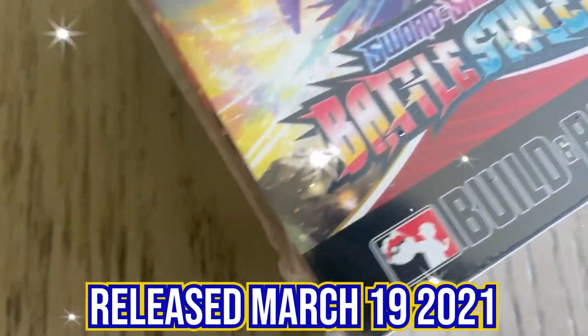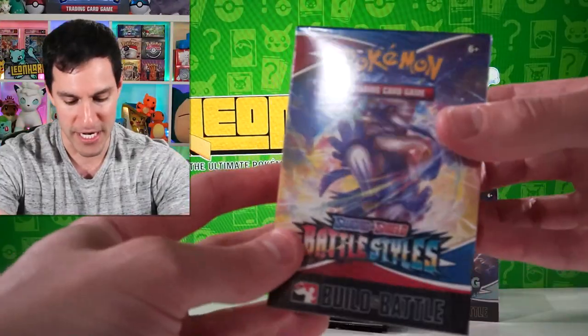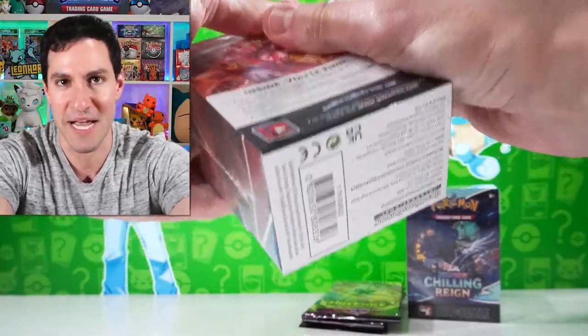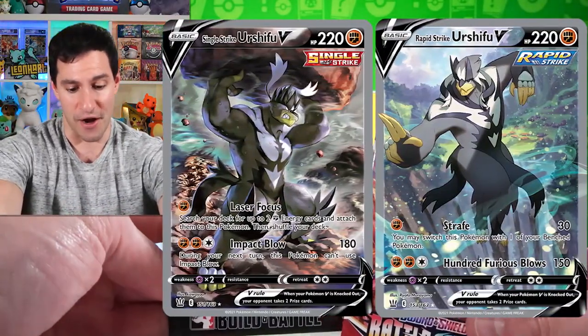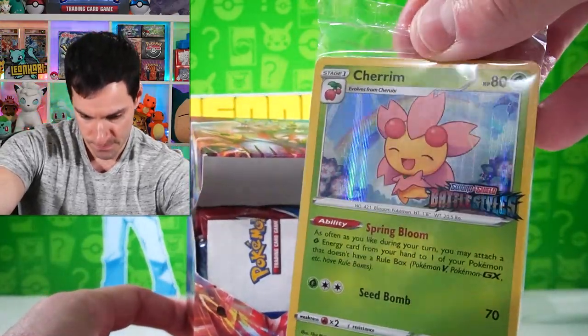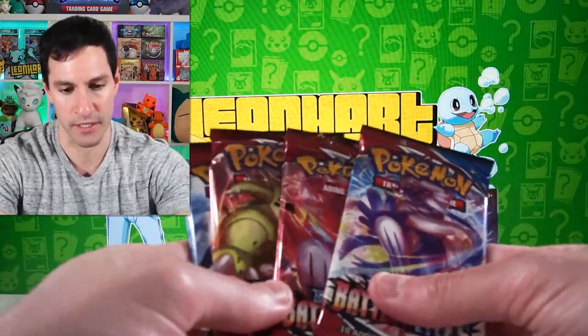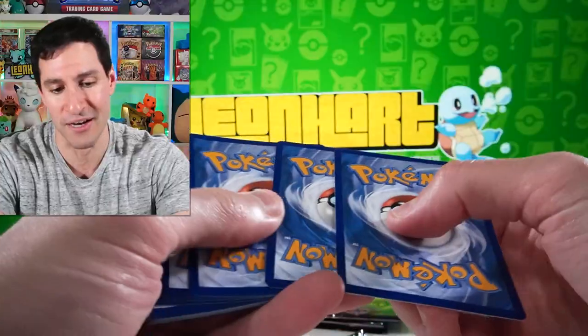Next up is everybody's favorite — Battle Styles, released March 19th, 2021. It doesn't have Charizard, but it does have Tyranitar after the buffet, along with the alternate art Urshifus. I know it doesn't have the most sought-after cards, but there are plenty of amazing ones — like the Golden Octillery, Golden Houndoom, and the alternate art Urshifu, which I haven't pulled. Opening up a pre-release box — the promo card is a Cherrim.